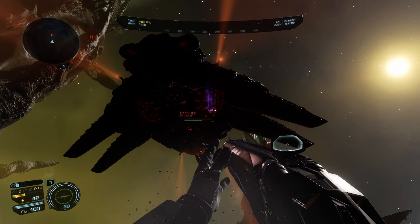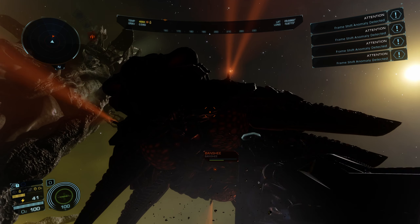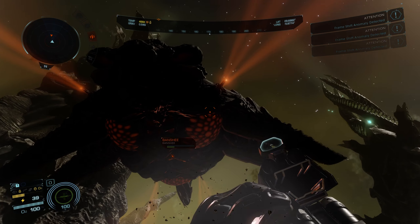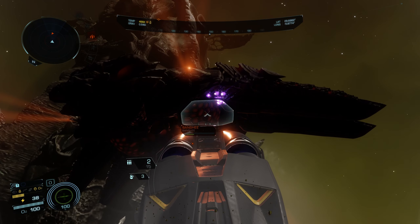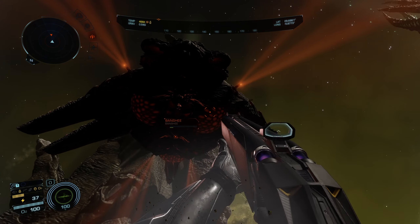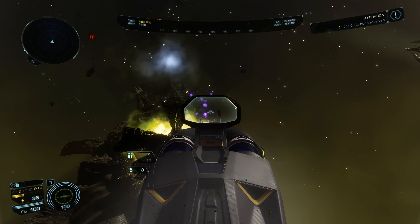Keep in mind the Plasma Shotgun has a little bit of travel time, so you need to lead the target based on how the Banshee is moving. If you hit it, even barely, as you can see with the Plasma Shotgun firing away, the Banshee takes a disproportionate amount of damage. And there you go — Banshee down.